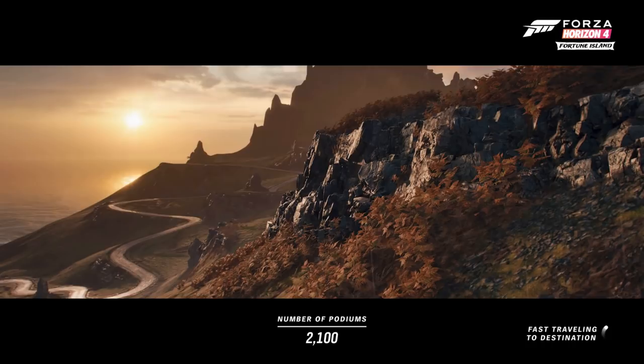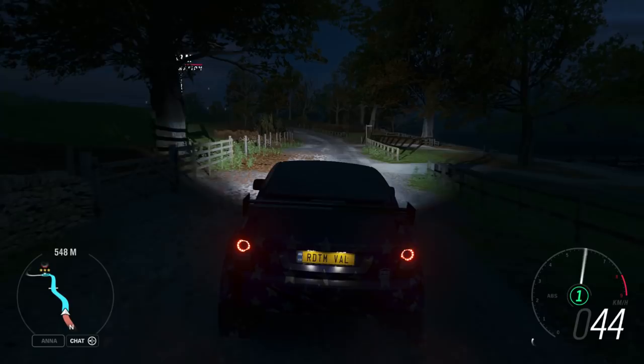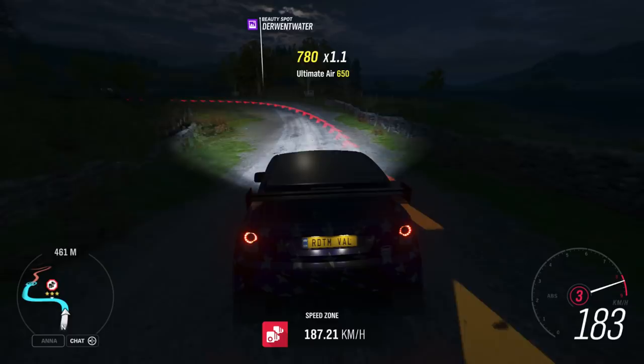You start here and just drive through the speed zone — we only need two stars, which is pretty easy. In an S1 car you can easily get two stars without putting in a lot of effort. You can actually drive at a moderate speed; just pick whatever speed zone you want.